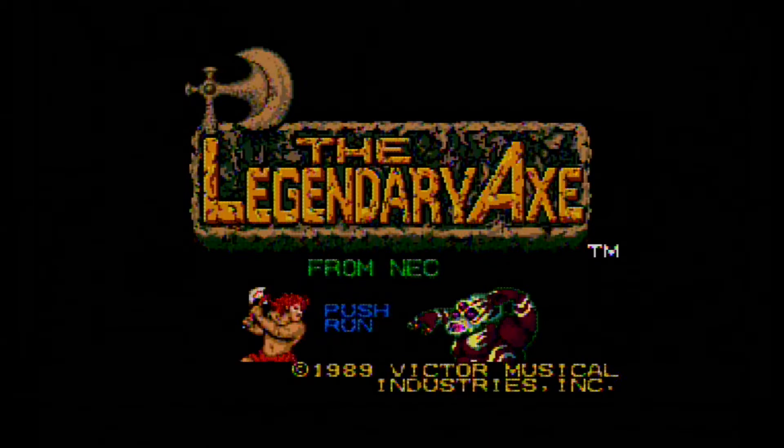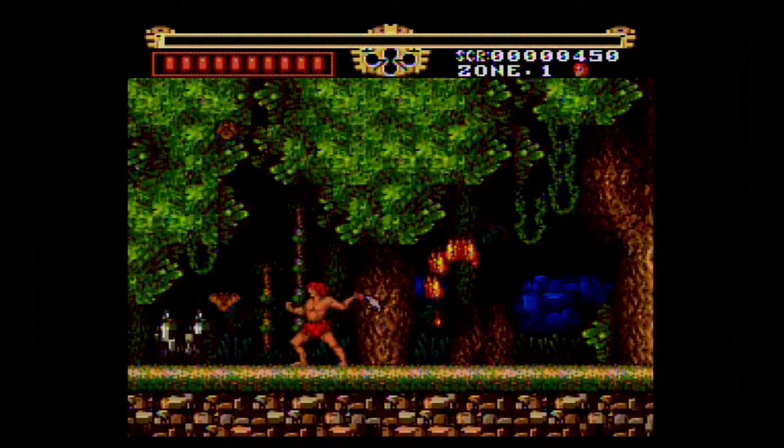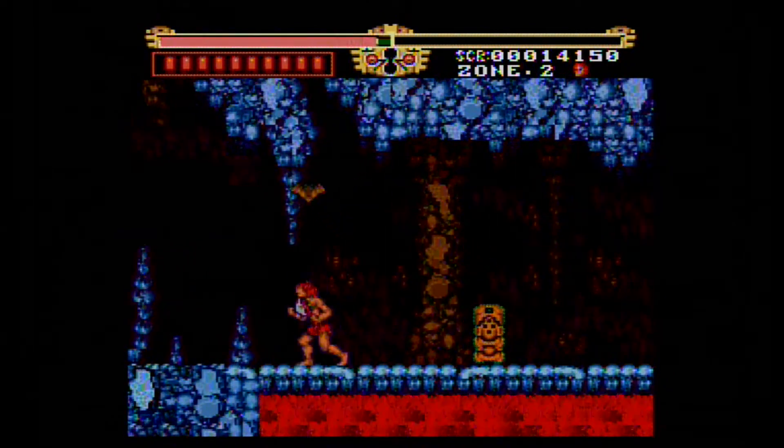The Legendary Axe is an adventure game where the hero Gogan, with his trusty axe Sting, sets out to rescue his girlfriend Flair, who was kidnapped by Jagu. The game has an ancient setting; the main character wears a loincloth and resembles Tarzan. The stages are a mix of jungles, caves, mountains, waterfalls, and temples.